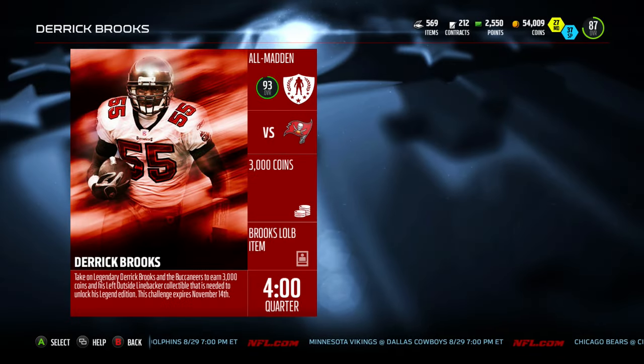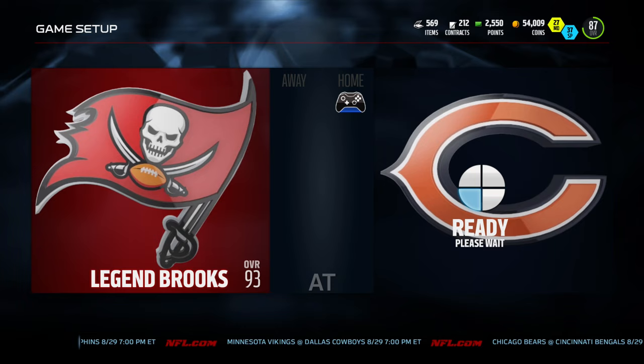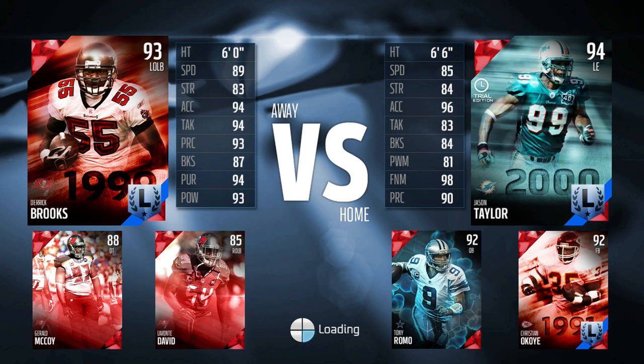Yo, what is going on guys, Sif and we're back on the Madden Ultimate Team 16 and today we are doing the Legend Brooks Solo Challenge. We have obtained all the pieces, all the slots that are required to get the Legend Brooks and we are completing the last section, the last puzzle piece in order to obtain this magnificent card. 93 overall, Derrick Brooks, left outside linebacker.